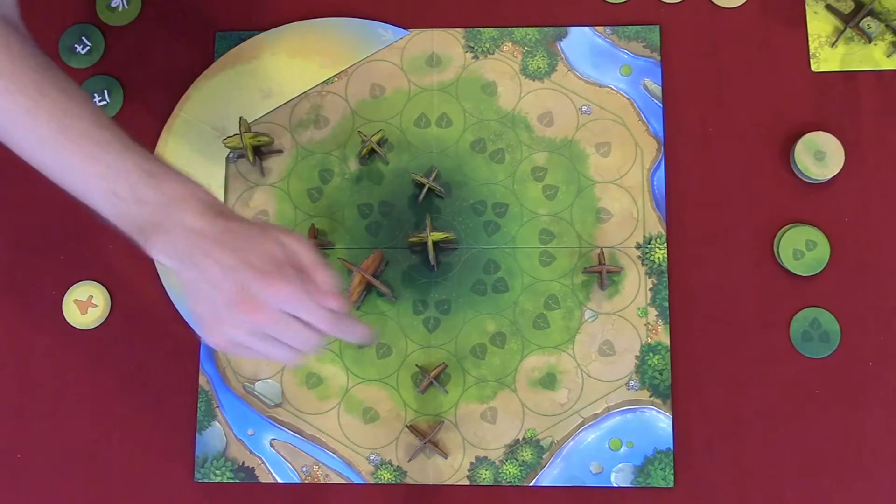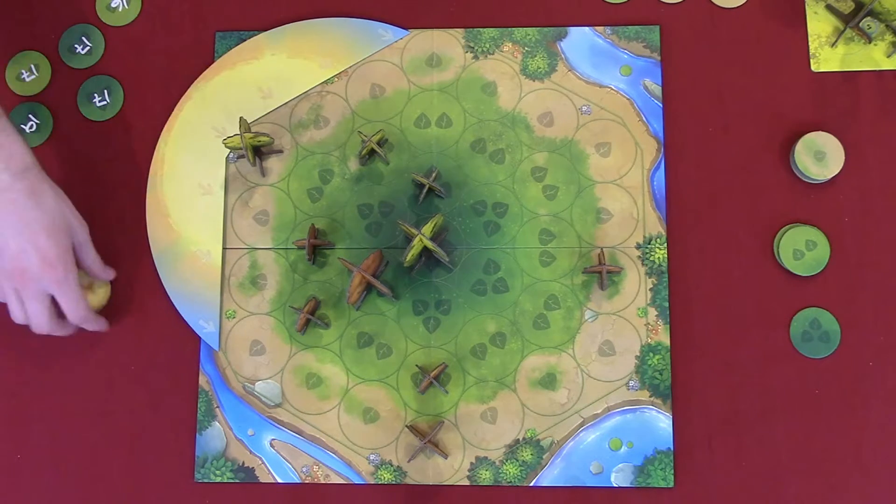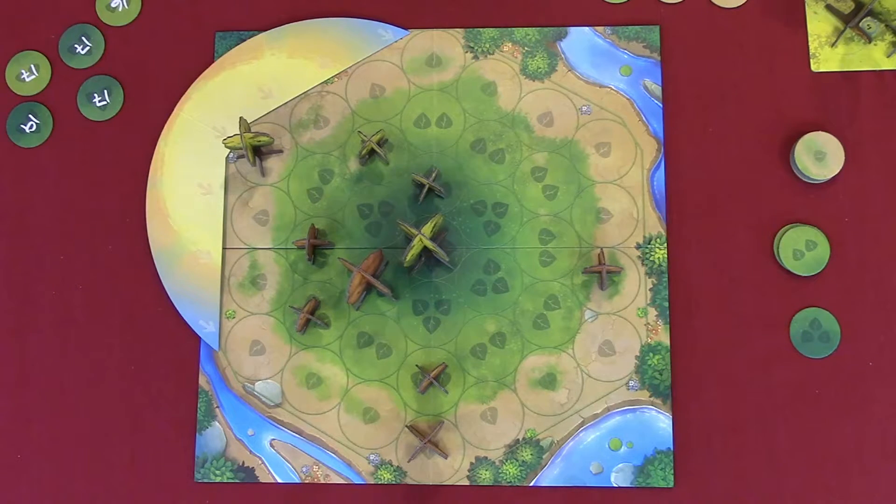Kevin counts: three, four, five, six, seven, eight, nine — that puts Kevin up at ten. Jordan spends four to grow a medium tree into a large tree. Remember, folks: whenever you're unsure how many sun points it takes to grow your seed to a small tree, small tree to a medium tree, or medium tree to a large tree, just look at your reference sheet on your player board.